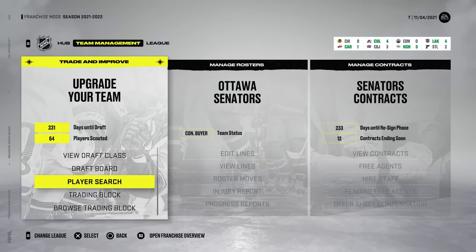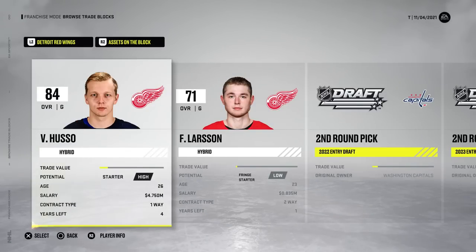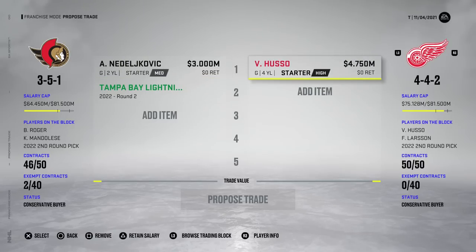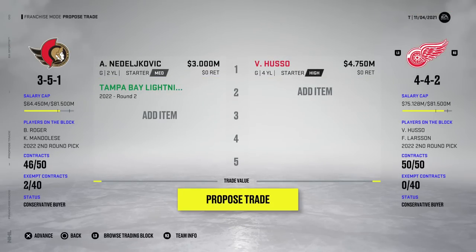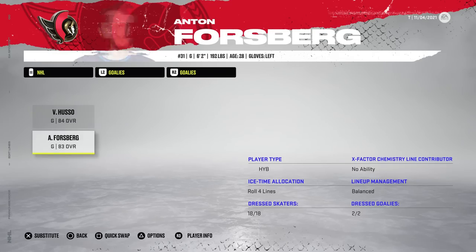I wonder if I can use the player search or browse trading block — is there a way to search by goalies that are on the block? They lost Deljkovic and they're just like, let's put Vili Huso up there as well. Let's try to get him. I feel like there's gonna be no recollection from the Detroit Red Wings that they genuinely just traded us Alex, and we're gonna try to trade them back for a worse second-round pick. Vili Huso is actually 84 overall — one overall better than Ned — and he has an ability. It goes through. It's your time to shine, Vili.